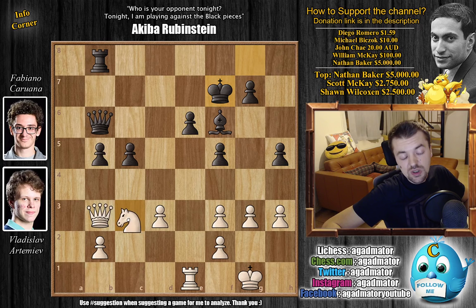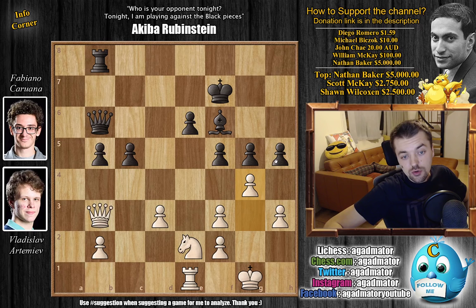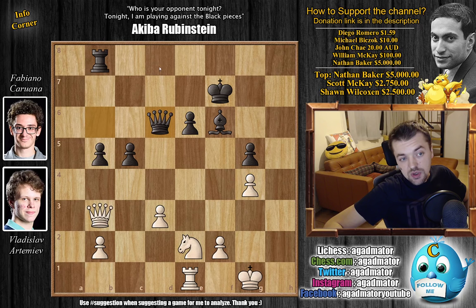With Knight to e2, Artemiev tries to bring a third attacker to the e6 pawn. Here Fabi goes g5 — he says no, you don't. h4 was also a possibility, trying to create some weaknesses on the kingside, but Artemiev is very low on time. Fabi says: g5 just takes away the f4 square from your Knight, and you have 14 minutes on the clock. I have more than half an hour, and it's only move 27, so you still need to make 13 more moves to reach time control. So Artemiev goes g4. What do you do here? h captures on g4, f captures on g4, and now Queen to d6. Fabi centralizes his Queen, and he wants to bring the Rook over to h8 to go after Queen to h2.